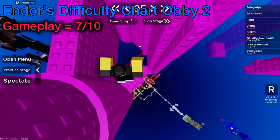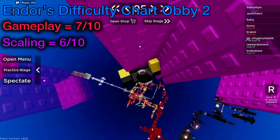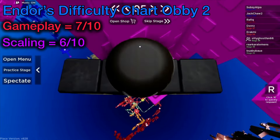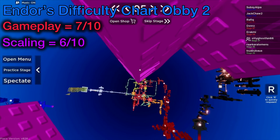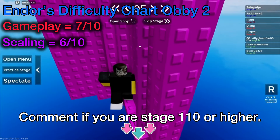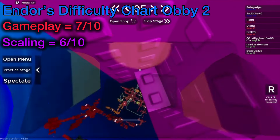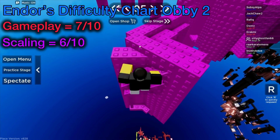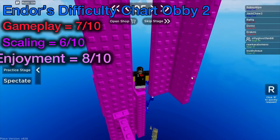The difficulty gradually scales at a consistent rate; however, I am only going to rate it a 6 out of 10. In general, the difficulty scales at a consistent rate, but the problem is that inside the stages, random jumps can be much harder than others — that's why I'm stuck on stage 110. Even with the difficulty spikes, the large variety of jumps keeps the obby interesting and fun. The obby really gets fun once it gets to the tougher stages, which use harder gameplay and more strategic base jumps. I enjoyed going through this obby, leading to an enjoyment rating of 8 out of 10.